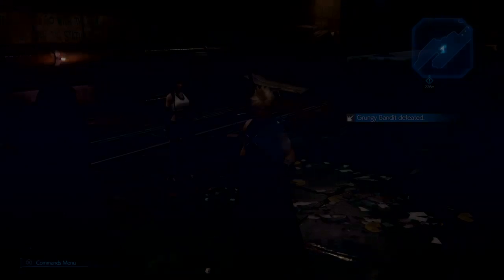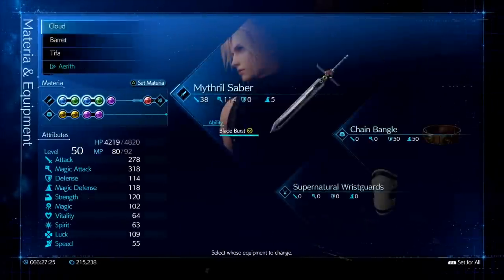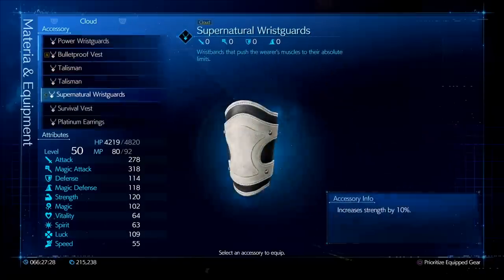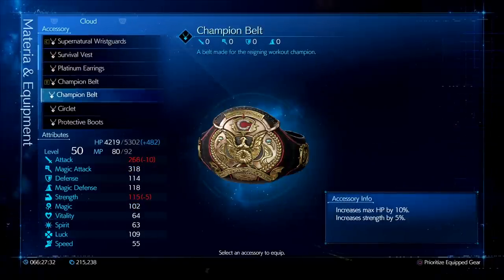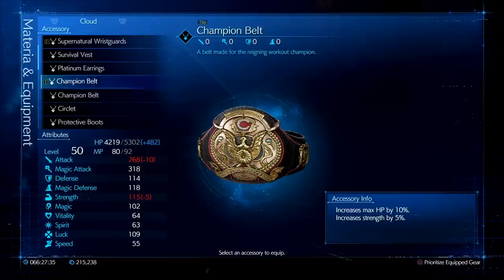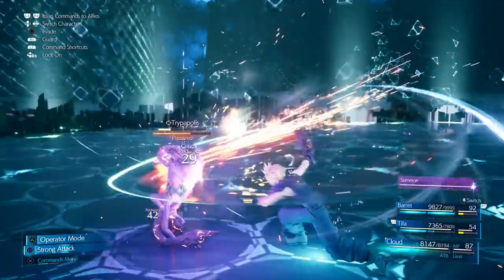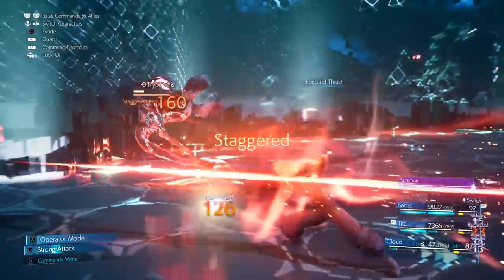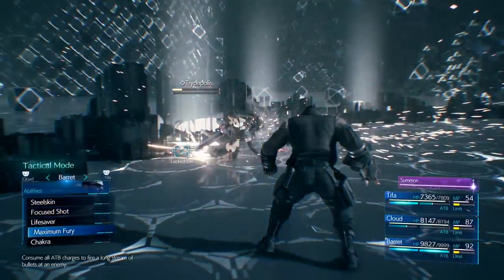Now let's move on to accessories. There are a lot of them that work really well, but I'm going to highlight four that are absolute must-haves and a few great situational ones. First, probably my favorite: the Champion Belt. This increases your max HP by 10% and strength by 5%, making it one of the best items for both survivability and damage output.